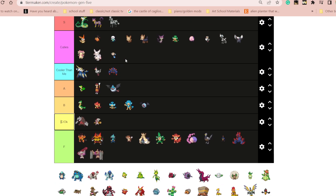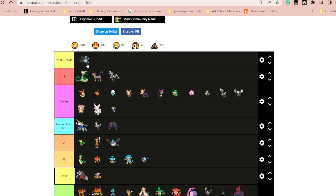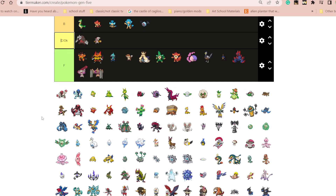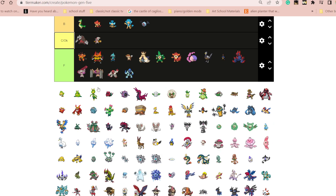This is adorable. This one is also very cute. This is also very good — not gonna say it's peak design but it is very, very good. Big frog. I don't really like these two. I think it's cool, but eh.